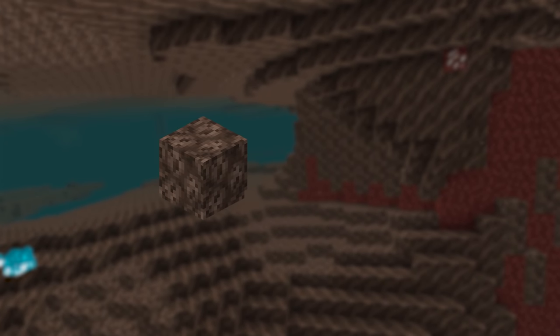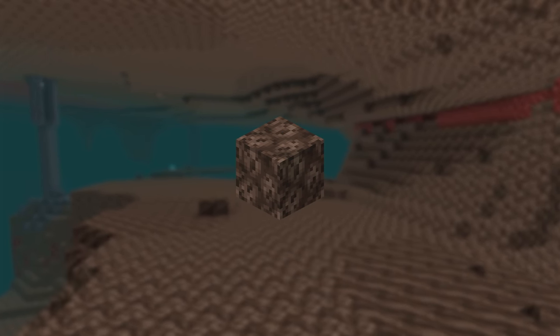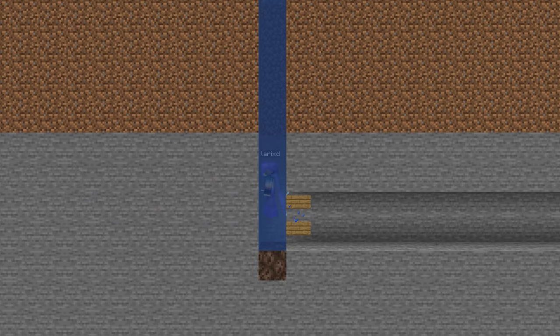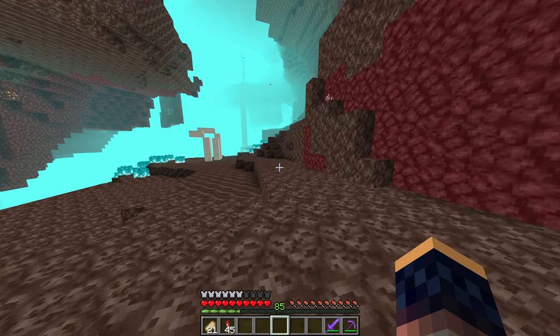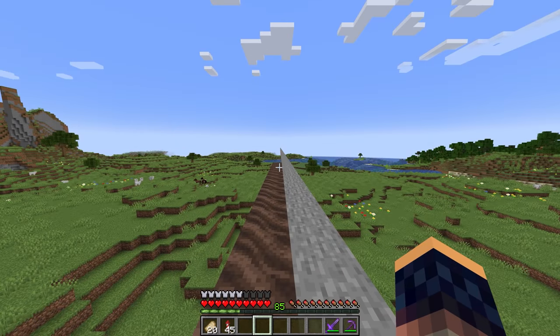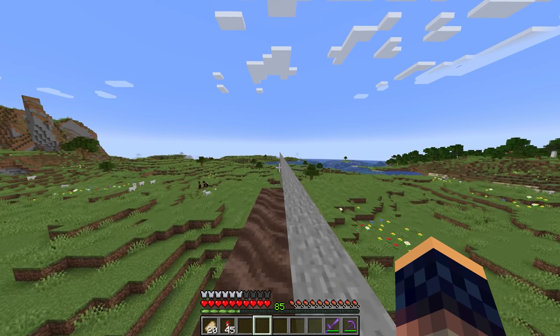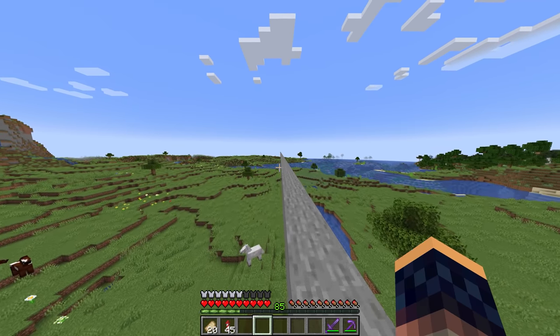Now let's look at soul sand — a bad block if you're in the wrong place, but the best when used right. It can make a bubble elevator to lift you and your items. And if your boots have the Soul Speed III enchantment, running in the nether will be much easier. Did you know that simply starting to run on the edge of the soul sand will keep the effect as long as there's a path going forward?